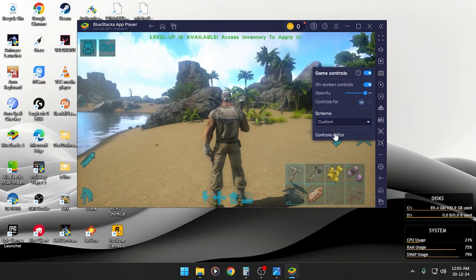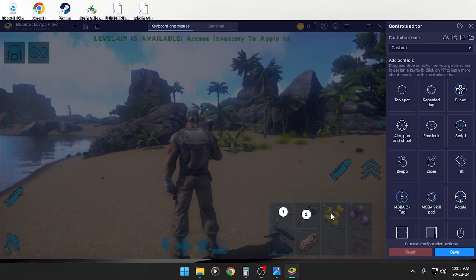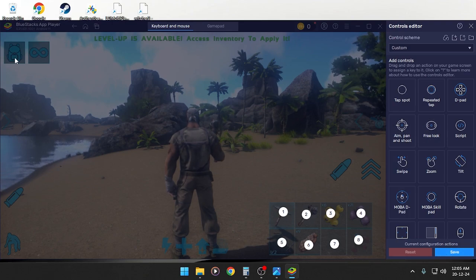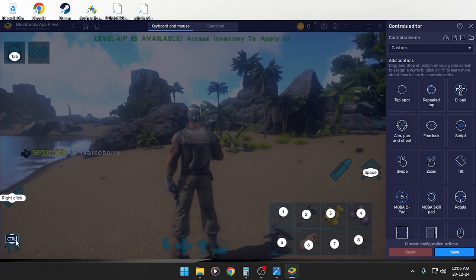Let's go in and customize our controls. I'm going to set: one, two, three, four, five, six, seven, eight. Here goes Tab, here goes Space, here right-click, here goes Control — you can use C, whatever you like, it doesn't matter. Then d-pad.